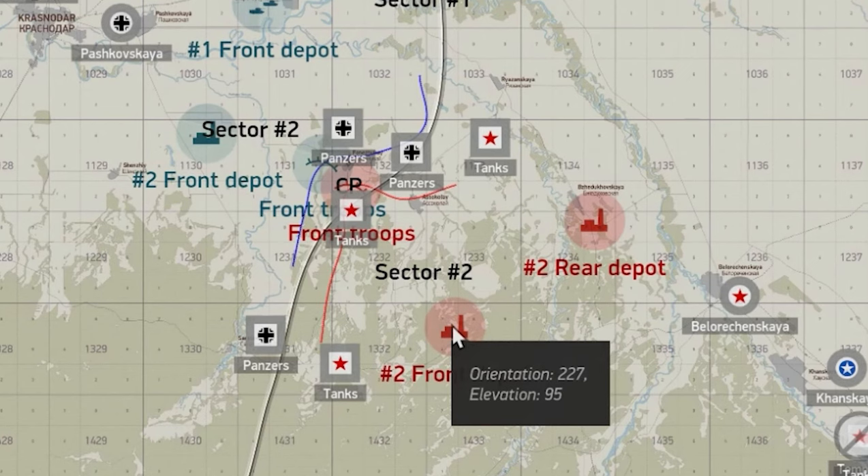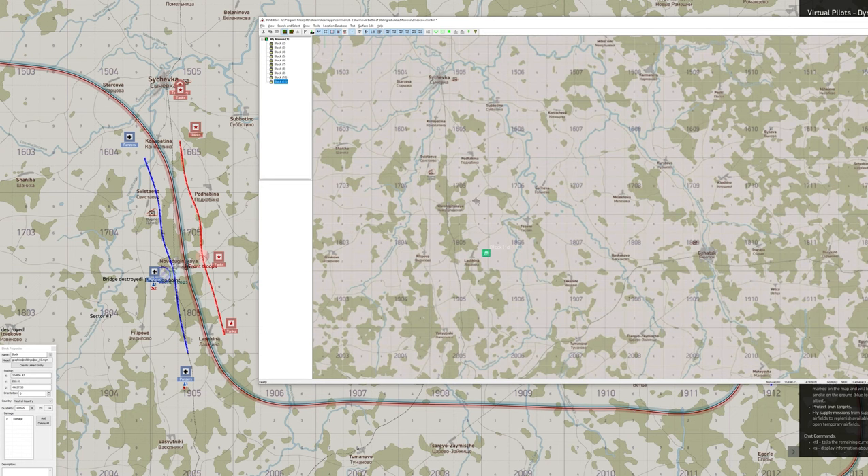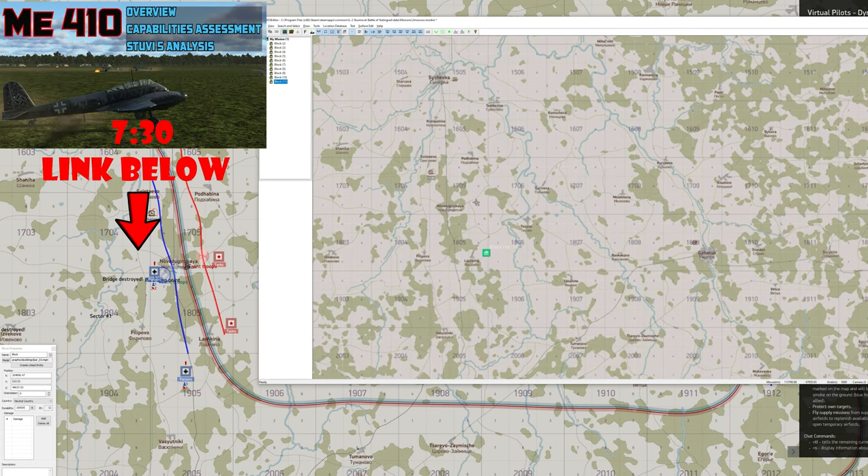Some servers provide target elevation info and some don't. I just use the mission editor to get that information, as I discussed at the 7:30 mark in my video on the ME-410.